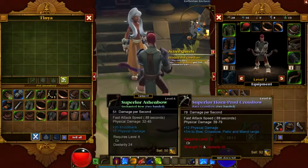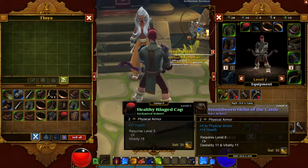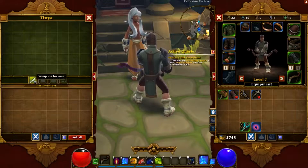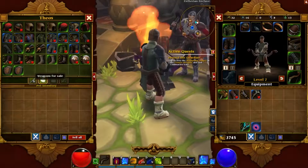I'm gonna keep the crossbow obviously because once I get that it's over. We're gonna wear the helmet actually and sell all that. We got a buttload. Dynamite, dynamite! Let's see if this guy has anything good to sell us.